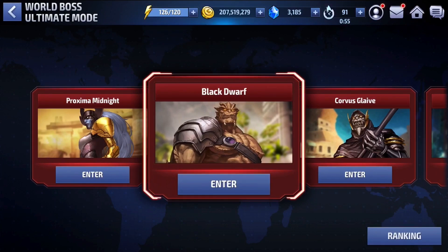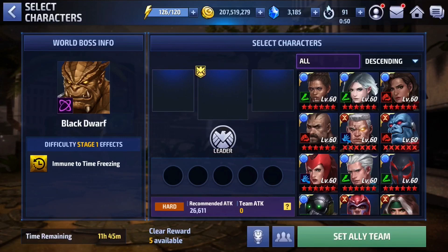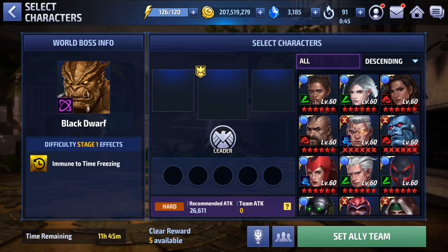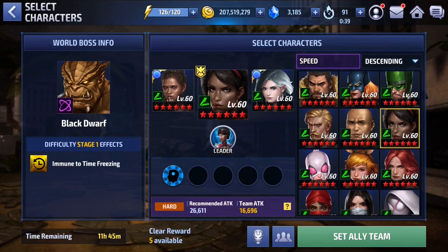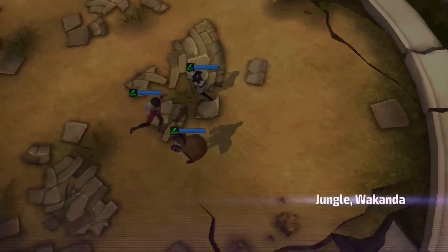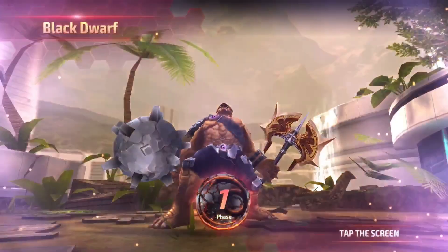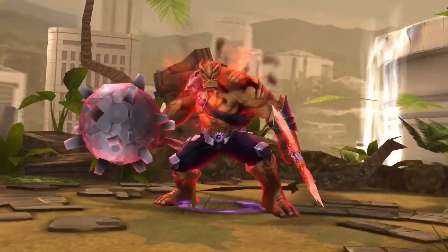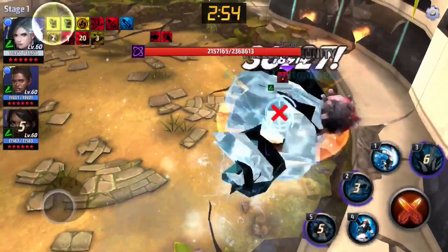With that said, let's jump into World Boss Ultimate. I'll put her up against Black Dwarf first, then Corvus with some strikers, then maybe Ebony Maw and Thanos at the end to show how she performs against the different world bosses. Let's grab Misty Knight and do this one without any strikers. All right, let's put the hurt on this guy. He guard-broke me but it's fine.